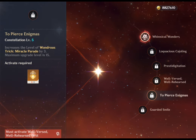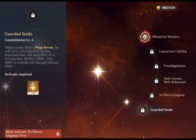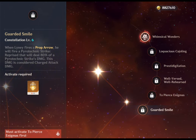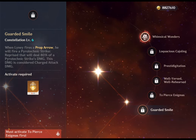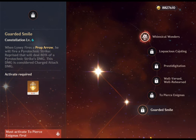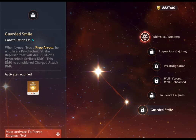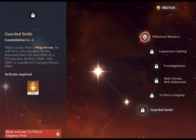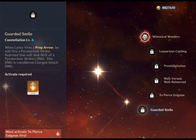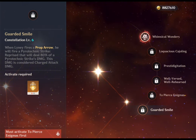C5 increases his elemental skill level by 3. C6: when Lyney fires a Prop Arrow, he will also fire a Pyrotechnic Strike Reprise dealing 80% of a Pyrotechnic Strike's damage, considered charged attack damage. This final constellation allows Lyney to focus even more on charged attacks, adding additional damage potential with each double charged attack whether or not a Grin-Malkin Hat is present on the field. However, players who find constantly using charged attacks unappealing may not find C6 very valuable based on their playstyle.